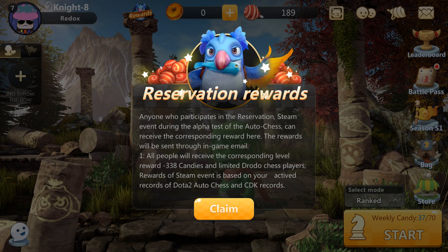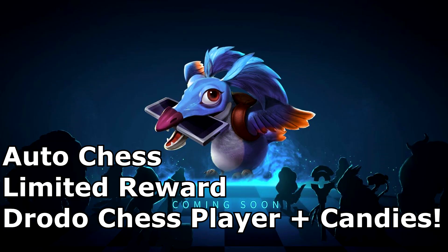I know a lot of other players can claim it because I've definitely seen this bird in-game. Basically you'll get a new chess piece — this bird with a fish instead of the goblin — that you can use, and you'll get a whole bunch of candies as well. So if you can get this reward, do it now, and I'll be waiting to unlock it myself.